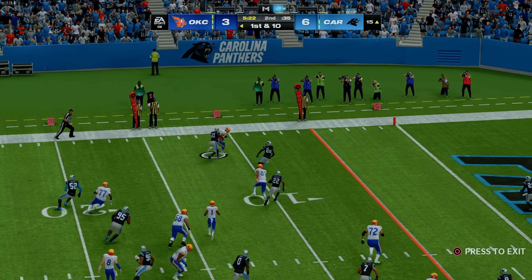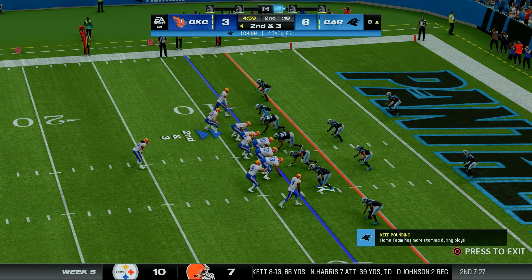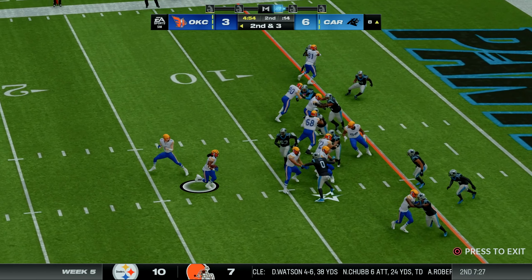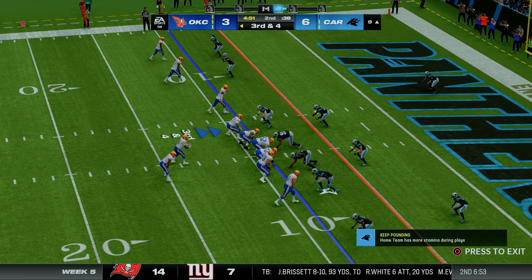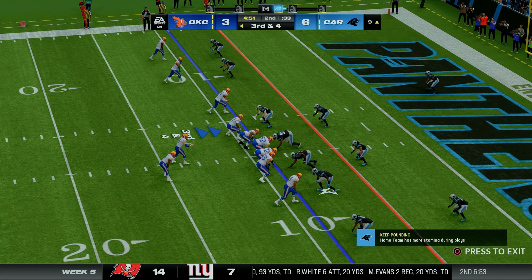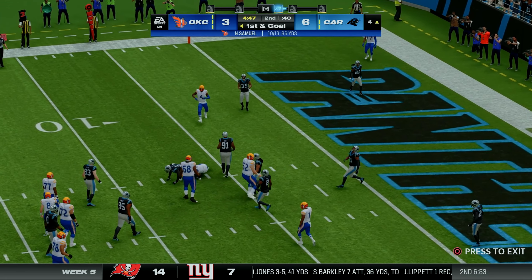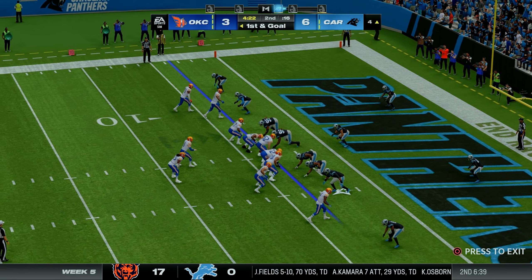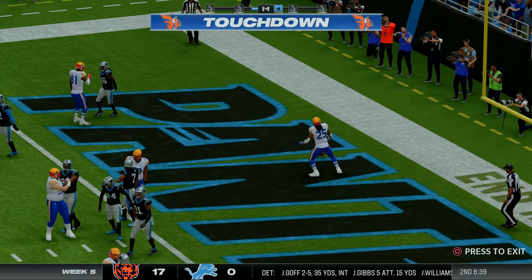First and ten from the 15. A quick throw to Willis down to the 8, a 7-yard play. Samuel lines up under center with Miller; he gets swarmed and brought down. Our center Lloyd Cushenberry was injured on the play. Third and four from the 9 — Samuel throws to Mike Williams for the first down. First and goal: we give it to Miller up the middle, and Kendra Miller goes into the end zone. Touchdown, Bison.